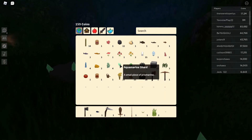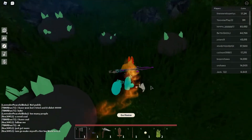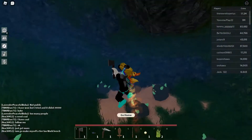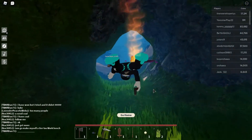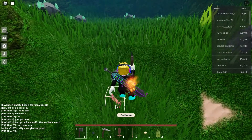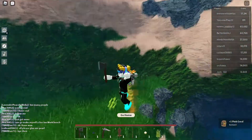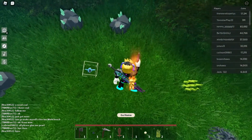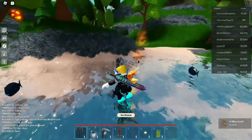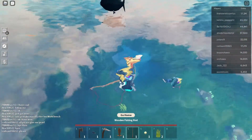It's called Aquamarine Shard. There aren't many corals around but you can get any color — this red one counts, this pink one, and a blue one just spawned. Anyone counts. And I taught you how to get fish: get a fishing rod and cast it here.